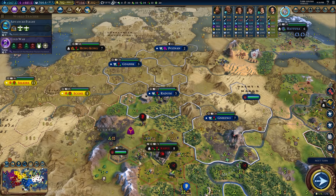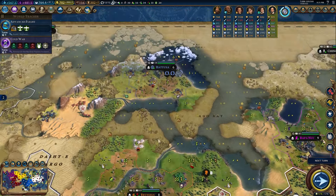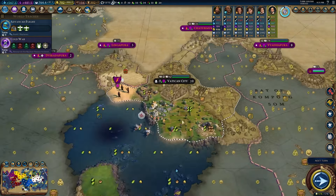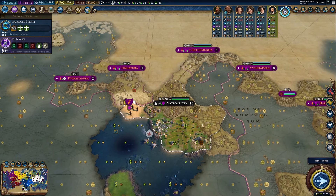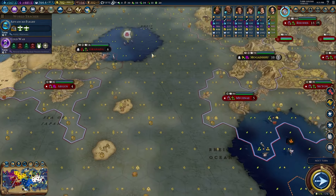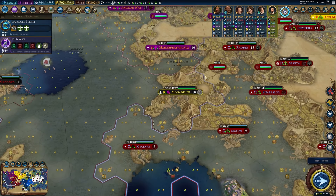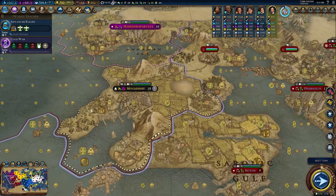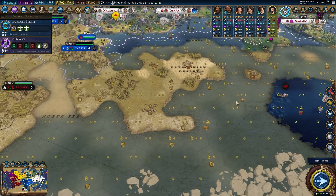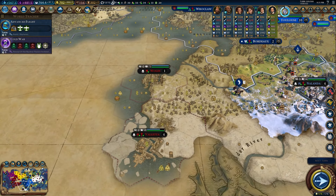Now which city state do I want to absorb into my empire? Vatican City would cause a real ruckus if I just flipped that to my empire. Granada is a good little city. Mogadishu would be hilarious — going right in between these two civs and just taking over a whole city. Something with some benefit to me would be nice. If there's any oil around any of these city states, that would be most helpful. The city states really aren't giving me anything that screams 'settle here.'